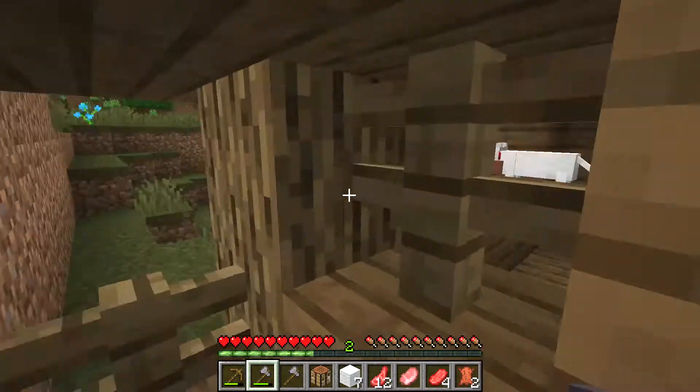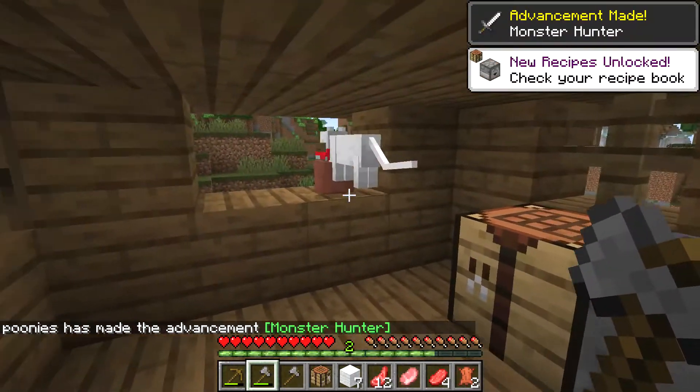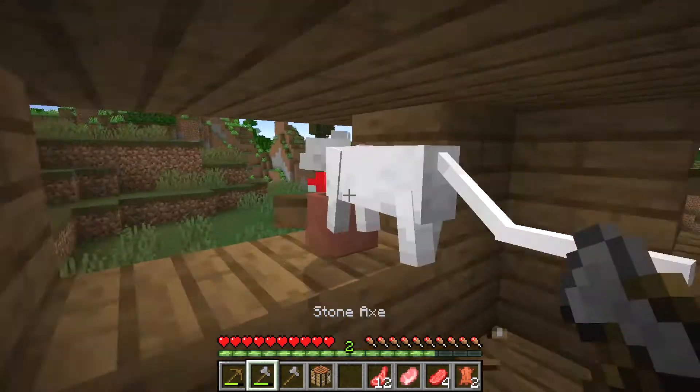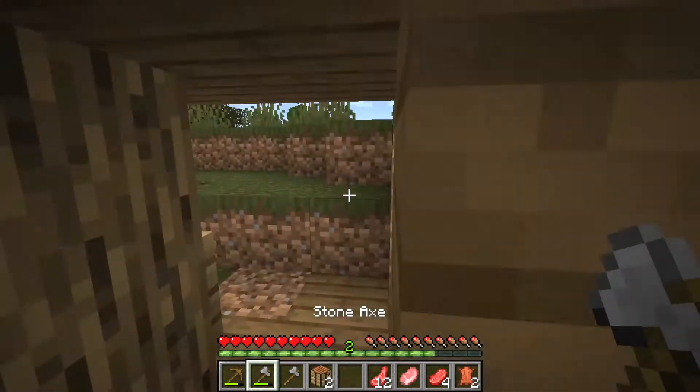If you want to find the witch's house, make sure you look very deep and closely in the swamp and the marsh. Bring fish and you may be able to tame the kitty cat inside.